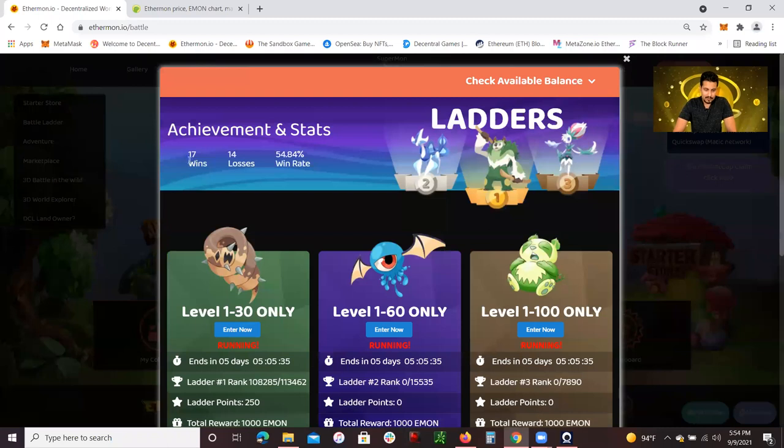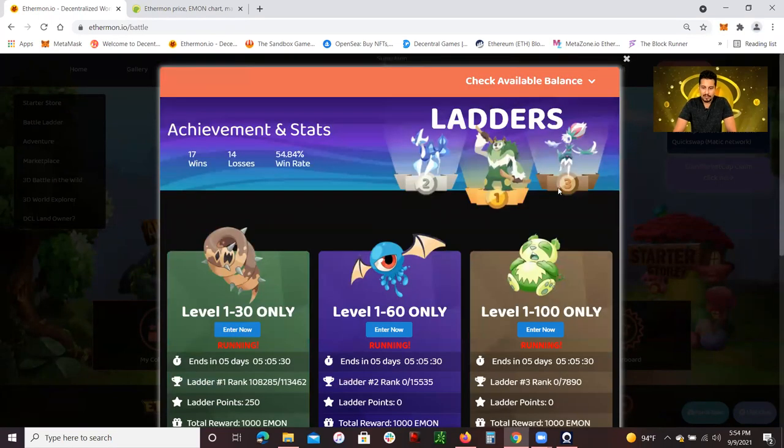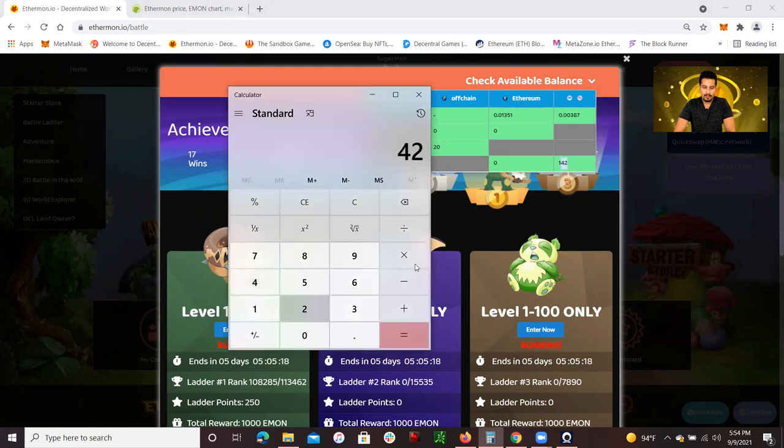I go to battle again — you'll see 17 wins overall. Now just to show you my wallet — here are my E-Mont tokens. I did buy 100 E-Mont on the quick swap, but I have earned 42 E-Mont tokens from battling. If you multiply 42 times 0.25, that's $10.50 US dollars just by playing this game. And if the E-Mont token doubles, that's going to be worth $20 or $21. If it triples, that's over $30.